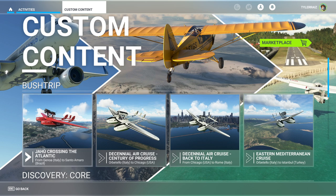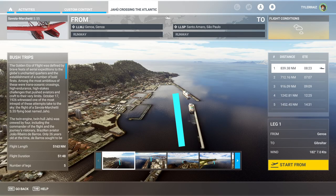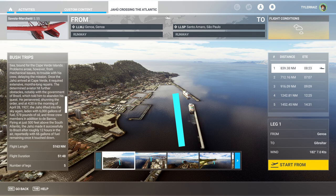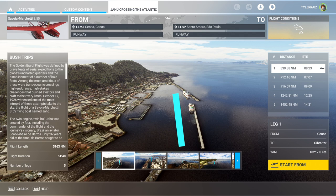There's the Savoia Marchetti with four flights, and to my surprise they're like the real things — which means they're really long. This one is from Genoa to São Paulo, the famous flight they did crossing the Atlantic. It's 5,163 nautical miles and takes 51 hours because the aircraft basically goes 100 knots. So yeah, that is a long flight and quite an adventure.